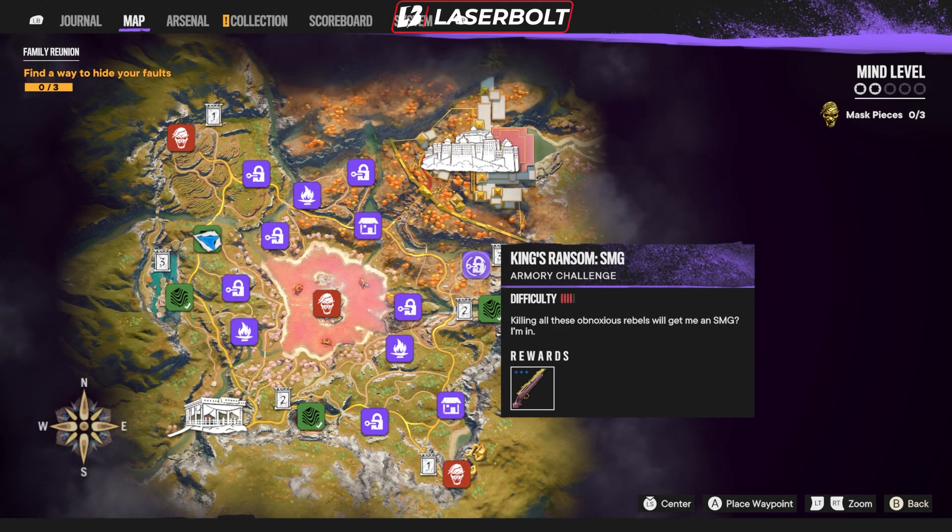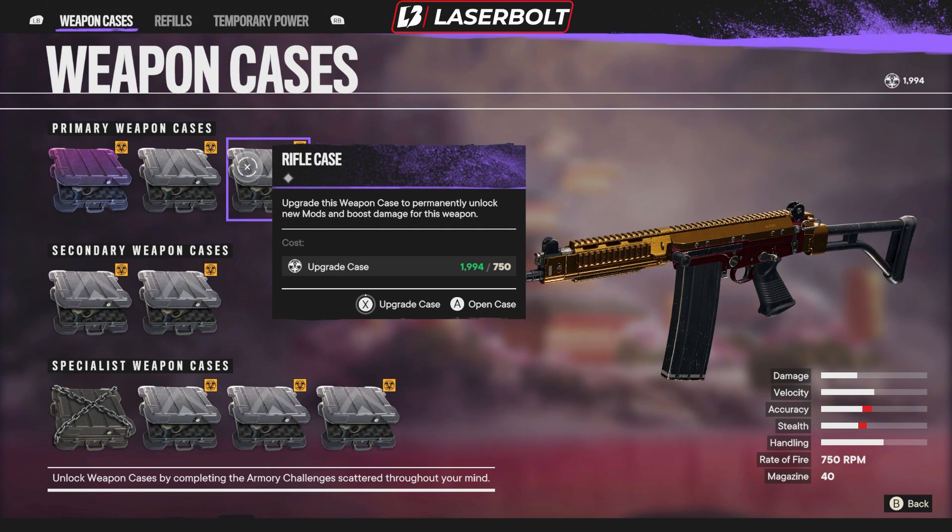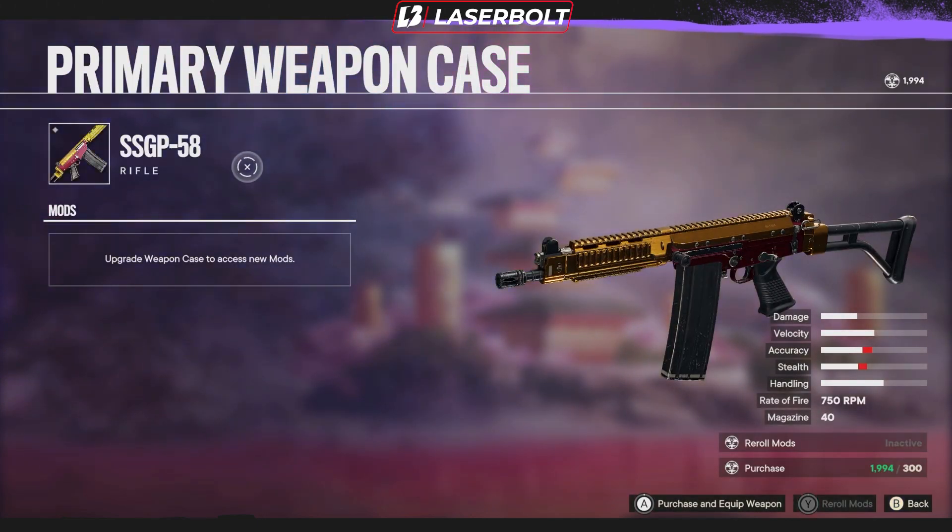This SMG is basically the only weapon you need in the game — it should carry you throughout the entire DLC. This weapon is a monster, it's really, really good. The third weapon is the SSGP-58 from the rifle case. This particular weapon is really good because the damage is awesome, it has great velocity, and it has 40 in the mag, allowing you to kill multiple adds at once. Interestingly, when you actually get it, it comes with a scope already integrated — making it really effective given the DLC's verticality. Having that scope is a nice advantage without needing to upgrade the weapon.